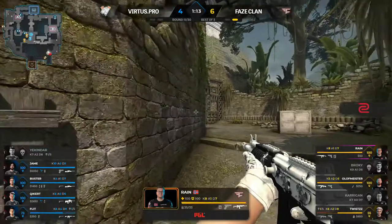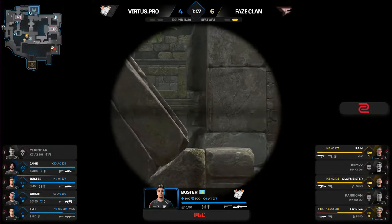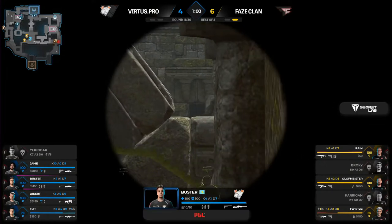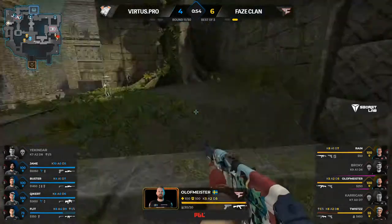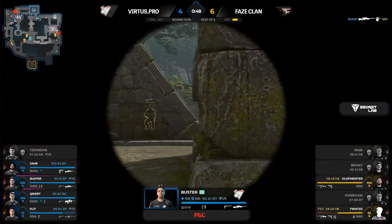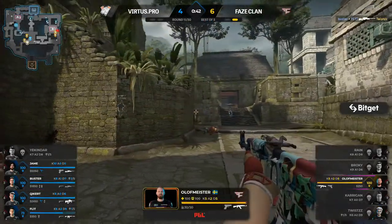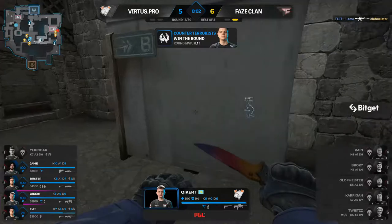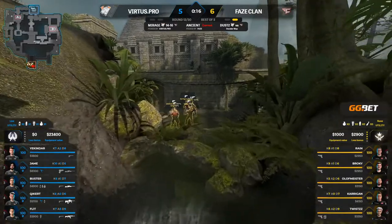Interesting — do they try to have olofmeister as a super late flank to the B site, or use him for pressure to delay rotation? Those are the two main ways you'd use olive in that position. FaZe have to walk into the B site. Rain goes down to the first AWP shot — Buster connects. An awkward approach. These orbs are causing problems. Great hold on middle from VP — and finally they have truly stabilized.